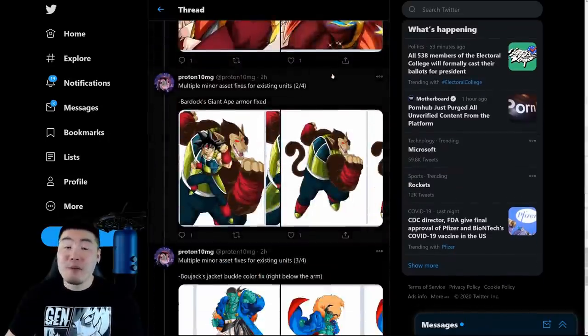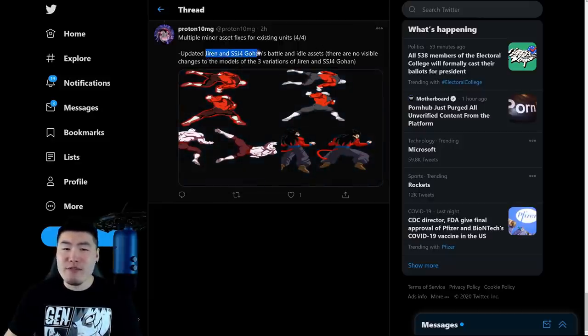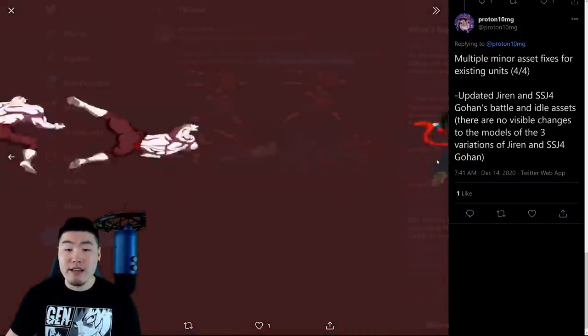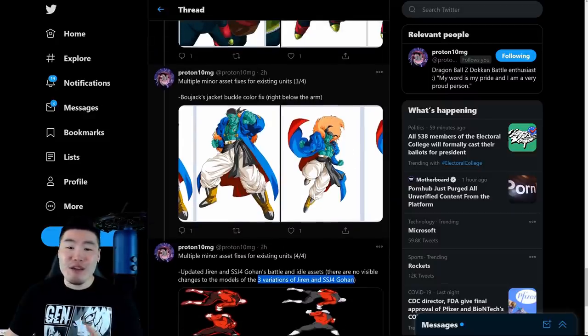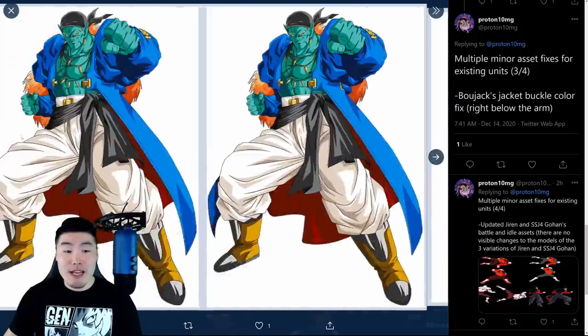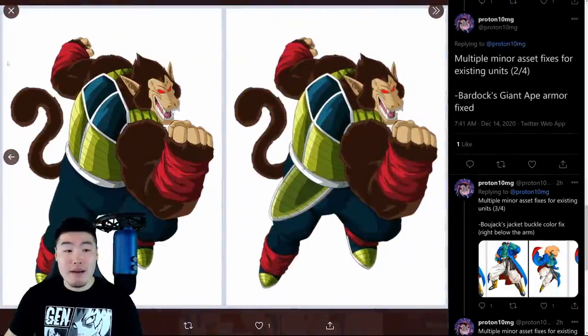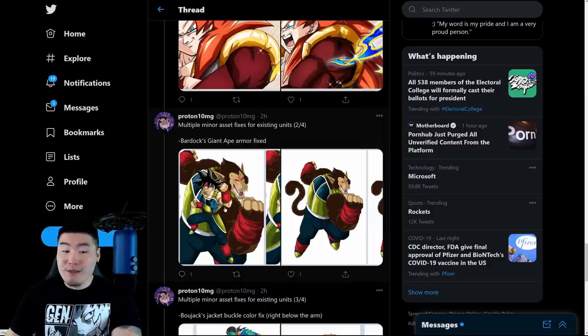I know you guys saw something that was probably pretty exciting — we'll get to it in a second. But starting from the very bottom, there were some updated assets for Jiren and Super Saiyan 4 Gohan. He says there are no visible changes to the models of the three variations of Jiren and Super Saiyan 4 Gohan. So they updated the sprites, like the in-game, in-fight sprites, but for some reason there don't seem to be any changes. There were also some minor fixes for a few other units, like this Bojack right here — the World Tournament Bojack, the SSR that becomes LR Bojack. And there are also some fixes to the Giant Ape Bardock.